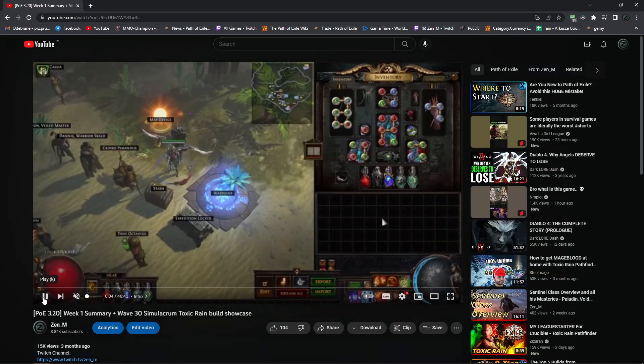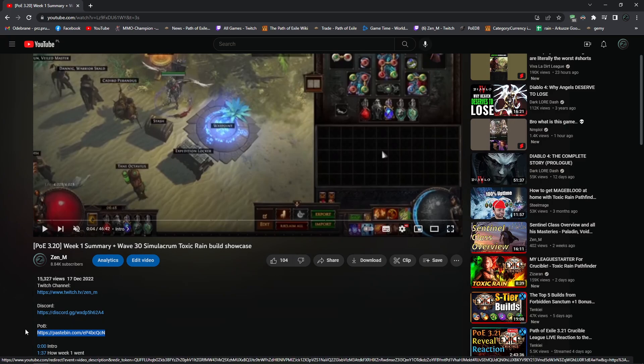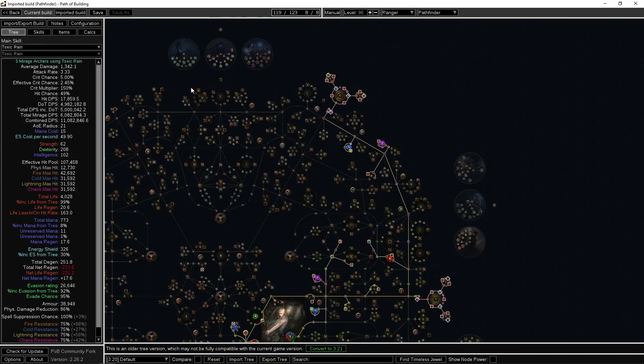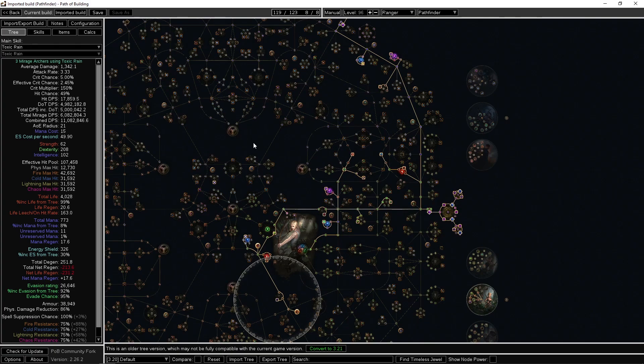What I'm going to do is go to my week one character, import it into POB, and update it during this video. Before going over the changes I want to briefly explain how the build works for people who haven't watched my old videos, though I won't go into too much detail since most of the previous videos are still up to date.